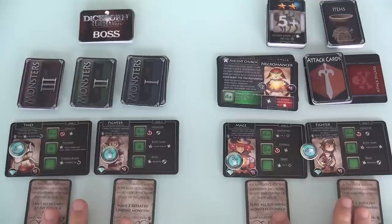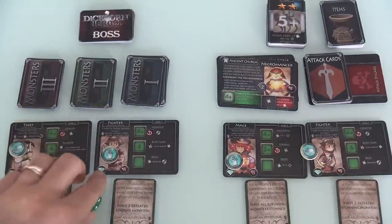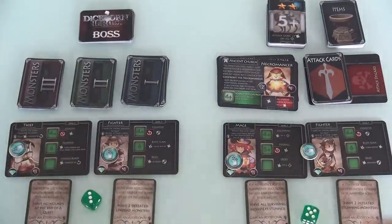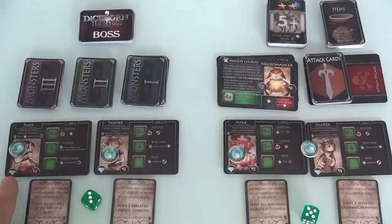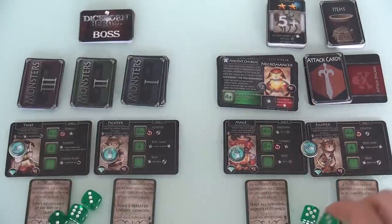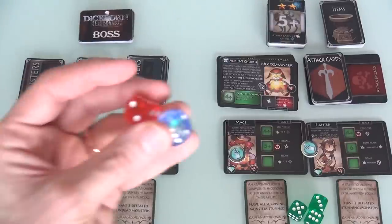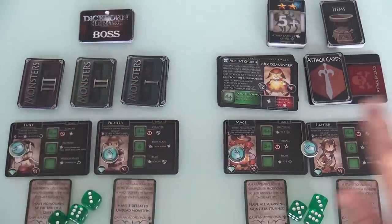Each player starts with one green die, which is a basic die, plus one die for each of their characters — so that means each of us are starting with three. But as these characters level up, they might start getting into the realm of red or blue dice, which I'll show later on.